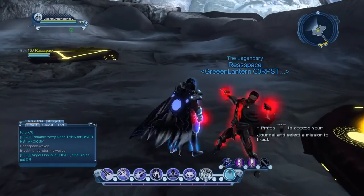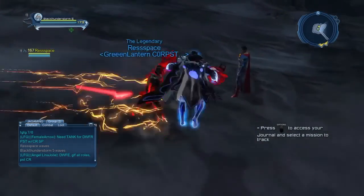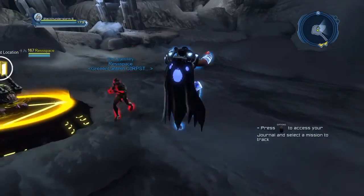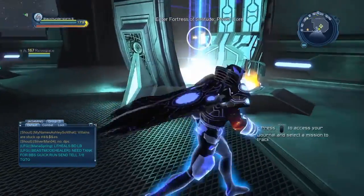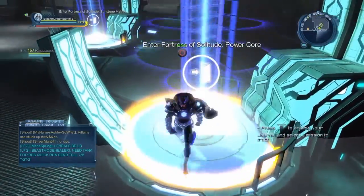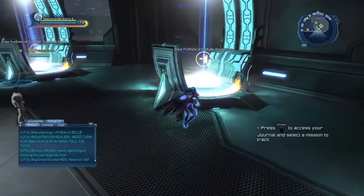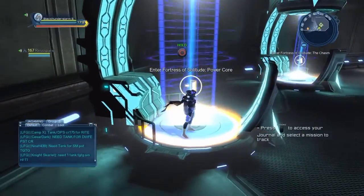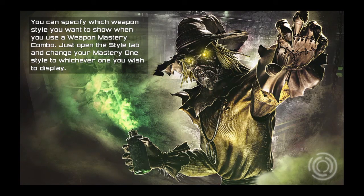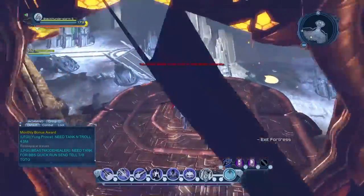Those are the briefings for FOS 1 — make sure you get those. For the other set of briefings you gotta go into FOS 2. We're gonna cut the video a bit so we can beat the raid first and then show you the briefings for it. We're back now — we just got done with FOS 2, the Power Core. Those who don't know, FOS means Fortress of Solitude. Re-Space is inside, so let's get started.